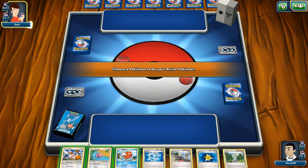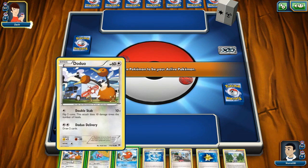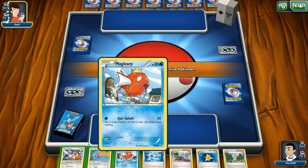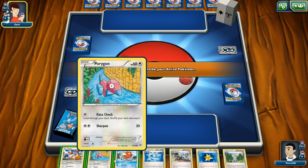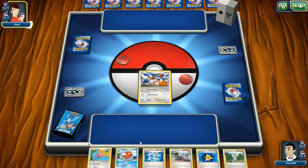We have a Doduo, we have a Porygon, and we have a Magikarp. None of these are anything special — all basic cards. I want to go with the powerful dude at the start. Let's go 90 up front.